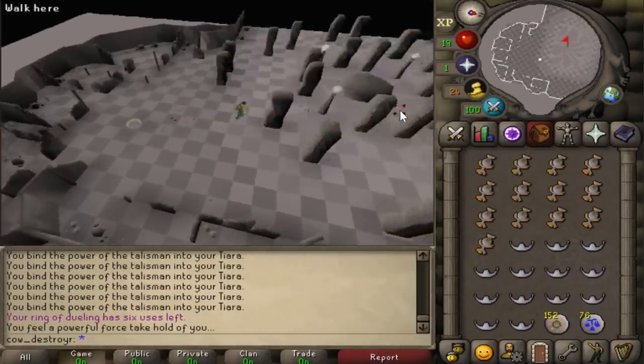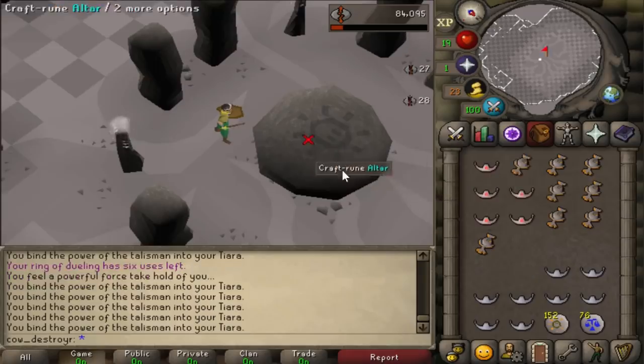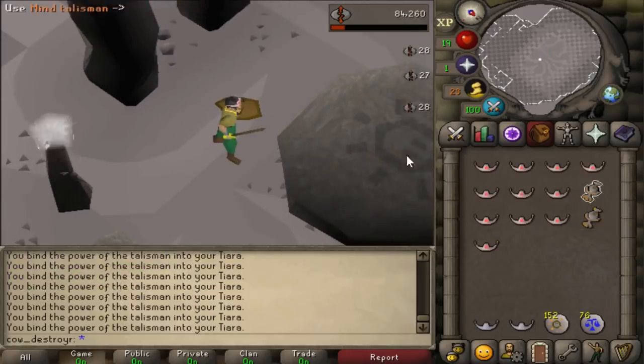Once you're inside, head to the center and use the Talismans one by one on the altar. You can also use the Tiaras on the altar, but their left click option is wear, so it's always best to go for the Talismans.